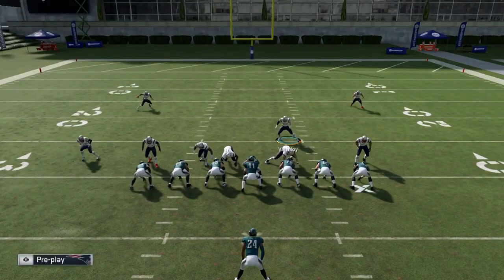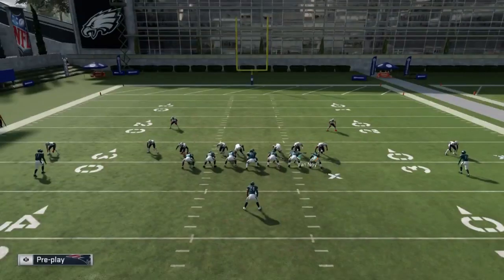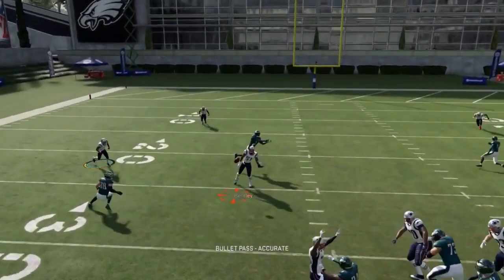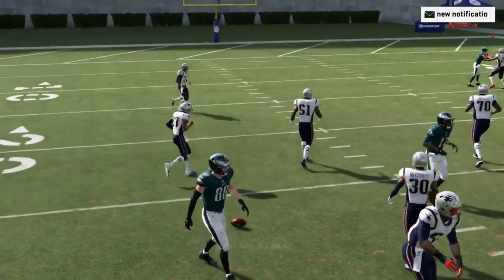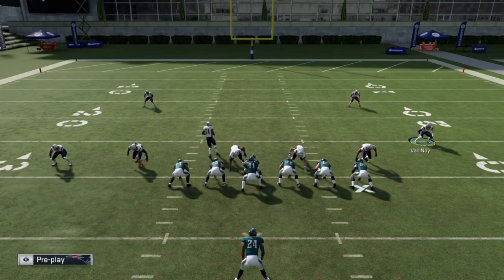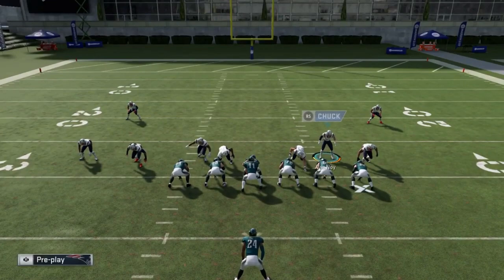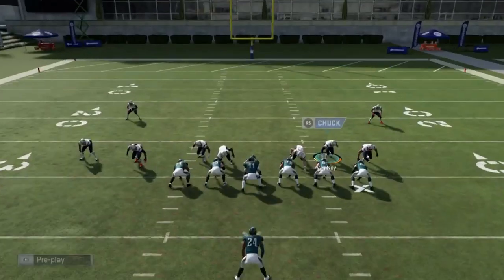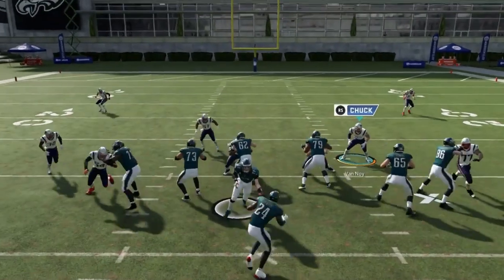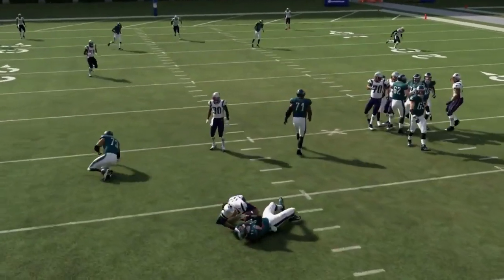So after we pinch everything, we're just base aligning and showing blitz to get that look where the cornerback is down and the linebackers are both at the line. He dropped back and almost got a pick. So: pinch the D line, base align, show blitz. Now we got everybody in there. If we want to, we could do the QB contain. I'm just hanging around the line here and then we get a sack from the guy off the edge. Good play.